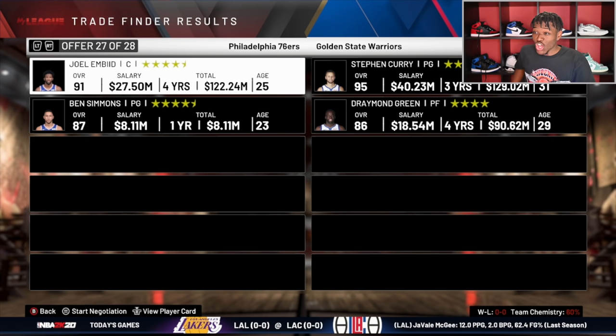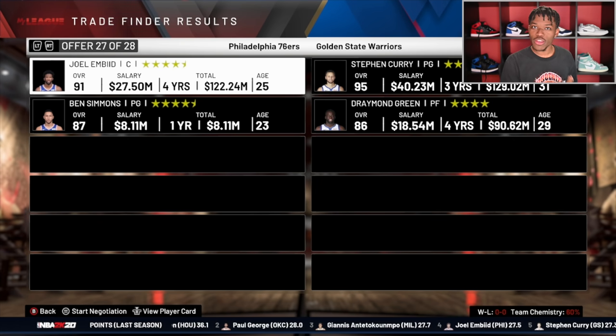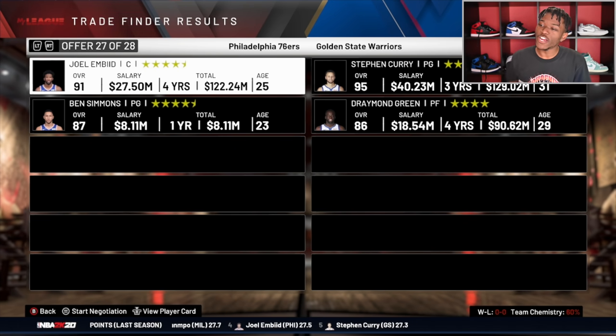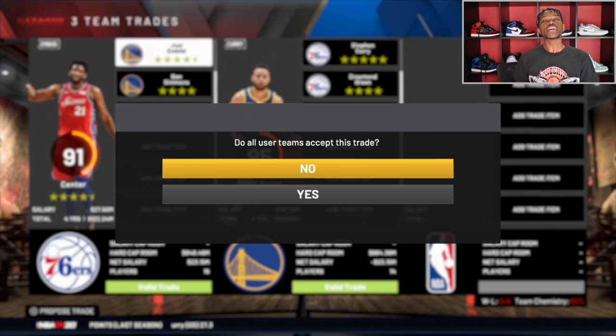The reason we're doing this video is, A, because it's just fun to see players in new situations. But last time we did it the Cleveland Cavaliers won a championship — and it's not like they ended up with a superstar, they just had an average team and they won. So for some reason when we do videos like this it breaks the system and crazy things happen. The very first trade has to do with Steph Curry, Draymond Green, Joel Embiid, and Ben Simmons.